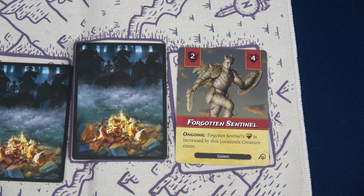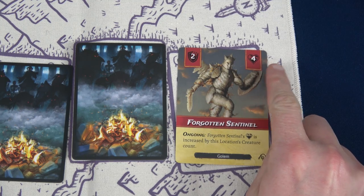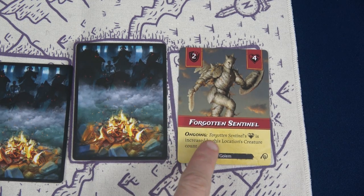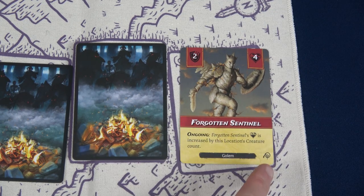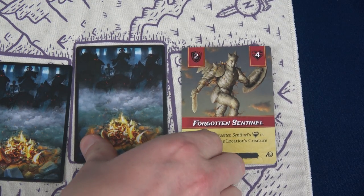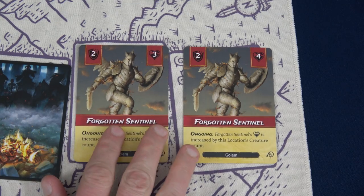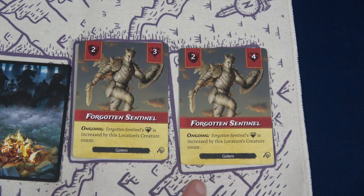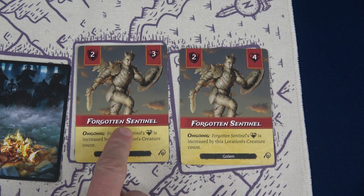Our first creature is a Forgotten Sentinel with an ongoing ability. It only has four health, but if we don't defeat it, it deals two damage at end of round. The ongoing says its health is increased by the location creature count, which is six — so its health is actually 10. Our second one is another Forgotten Sentinel with three plus six, making nine health. Ranged characters can attack the second-position Sentinel, but melee characters like the Barbarian can only attack the first-position one.